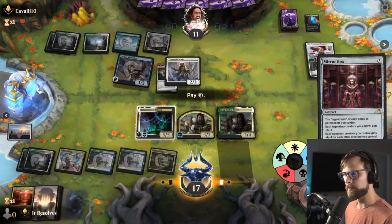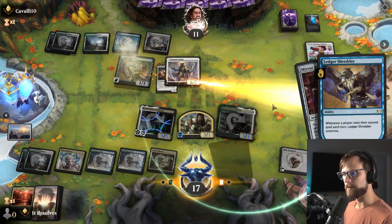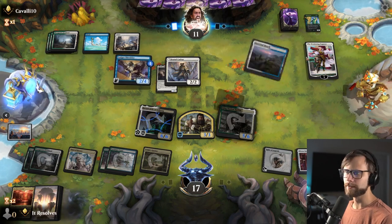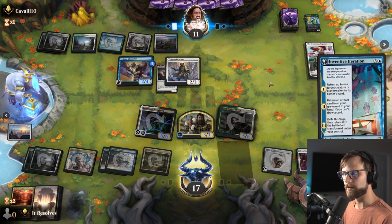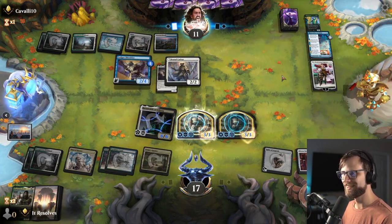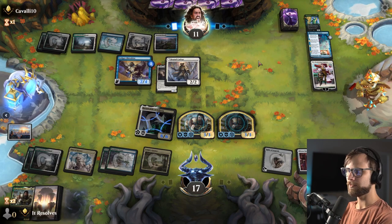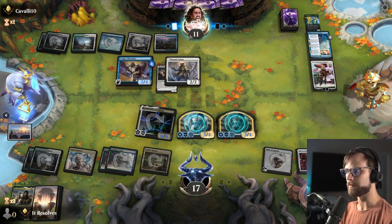Let's go ahead and do this. Tap you, tap you, and then we tap that. This is all fine. Worth noting we can instant-speed sacrifice this if we need to, just to get a token and then be able to block. So we've got some interesting play patterns we can manage here. They're going to return something to its owner's hand. I really hope they target the wrong thing — yes, okay. I am going to sacrifice just to make this trickier for them. We now have lethal on board — six, seven, eight, nine, ten, eleven, twelve. Even if they kill the Mirror Box, we've still got eleven power, so we do still have lethal.